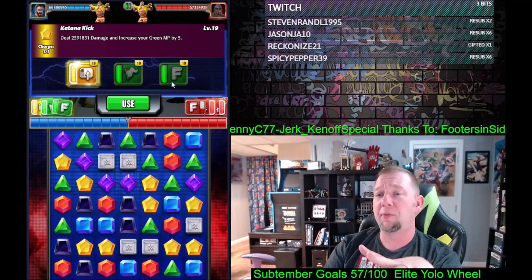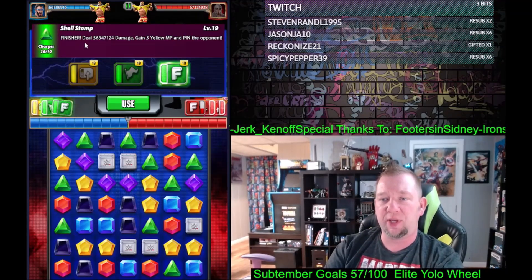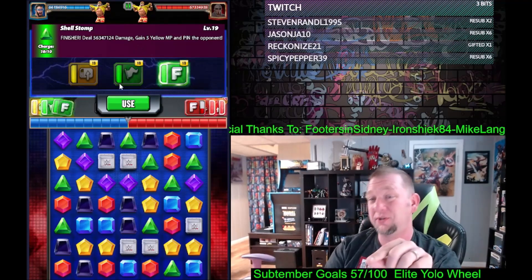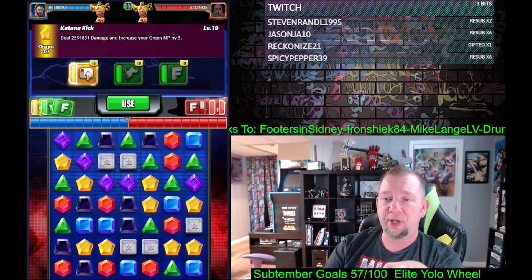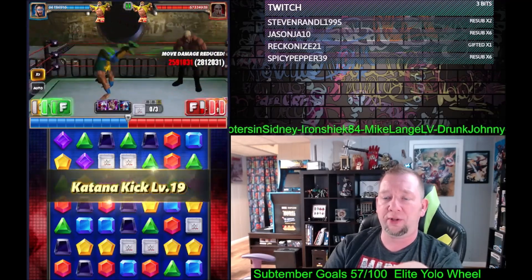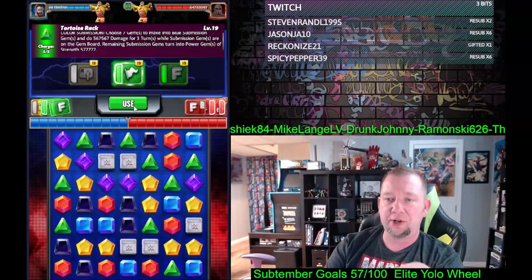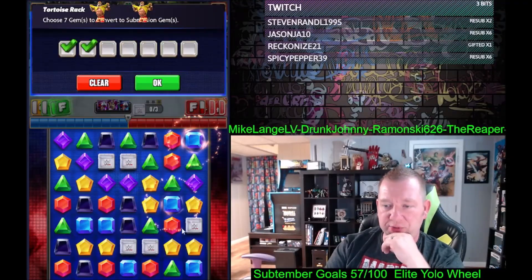This is just gonna melt six-star golds. Never mind the fact that during 99 MP we could just one-click 56 million damage right here. In all these modes you could be going one charge — you're gonna hit the Katana Kick first, then hit the Tortoise Rack.